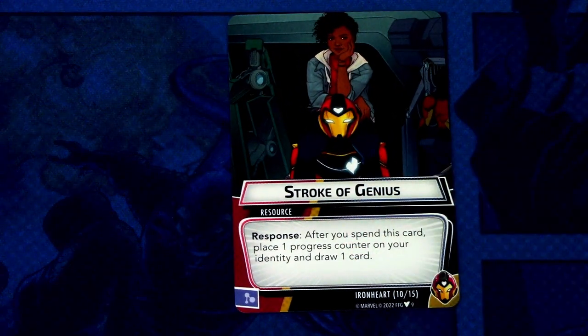Next up we have a resource card: Stroke of Genius — two copies. Stroke of Genius is a resource response: after you spend this card, place one progress counter on your identity and draw one card. It can be used as a mental resource. This is another way to get progress tokens onto the hero card while also drawing cards to cycle your deck faster and accelerate your game.